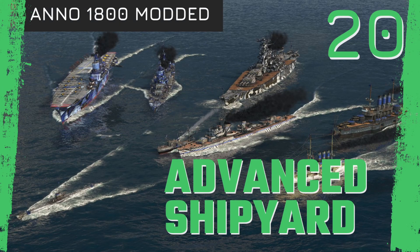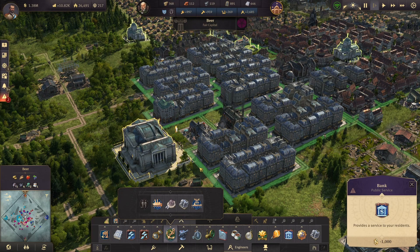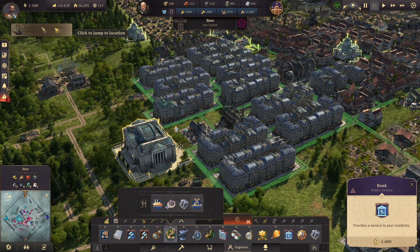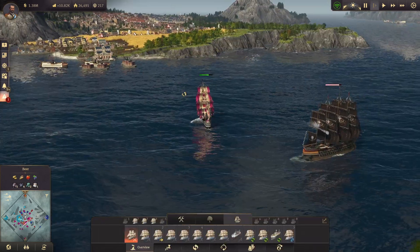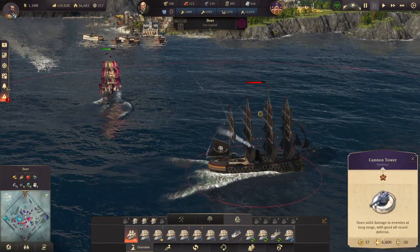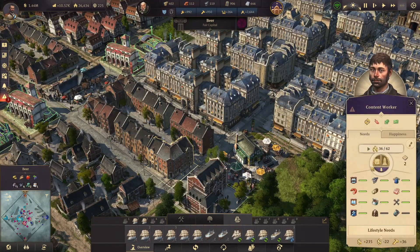In the last episode we got our first investor, we also built our bank, we got more than 4,000 engineers so we have unlocked the advanced shipyard. Oh — and we have one ship under attack, let's quickly check what's happening. We may lose. Fire! Why is this pirate coming so close to me? We also got our first worker skyscraper level 2.